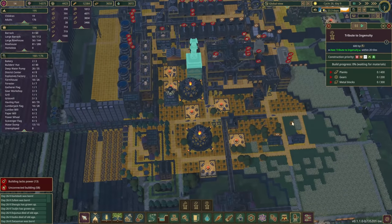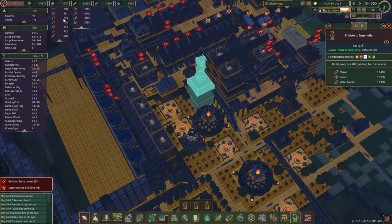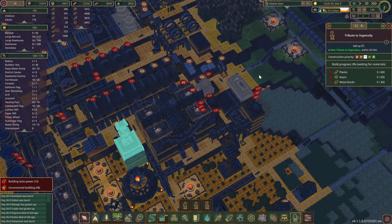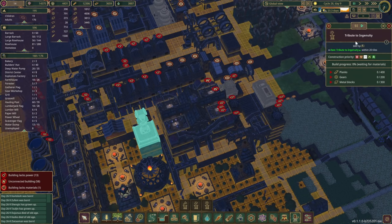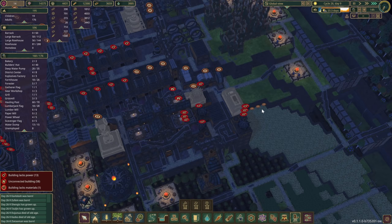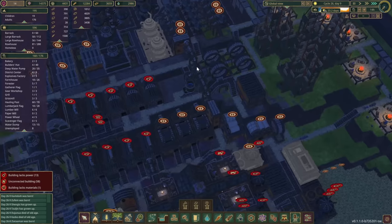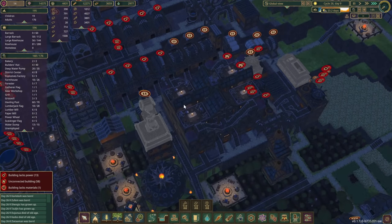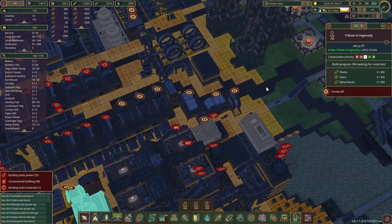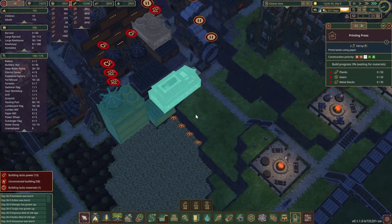Wait — 300 metal blocks? Oh no. Okay, we're going to pause this for now. That means this episode is going to be a little bit trickier. I was really hoping to get that done but forgot it's going to take 300 metal. We'll try to get the printing press section working in the meantime.